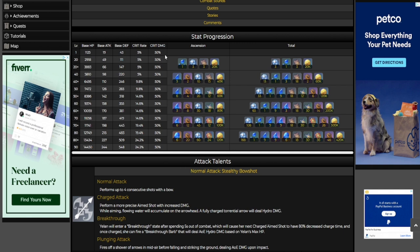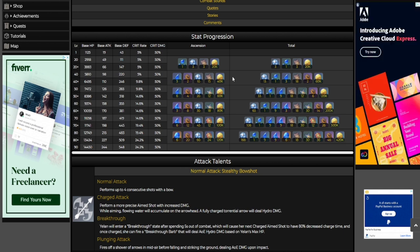Here are the ascension materials you're going to need to get her from level 1 to level 90. It's going to require the Hydro Chunks, the new boss material in the chasm, the serpent, the seashells, the Fatui insignias, and then of course the Mora. All of this you can get right now even if you just started the game. The only one you may have trouble with is the boss material in the chasm.